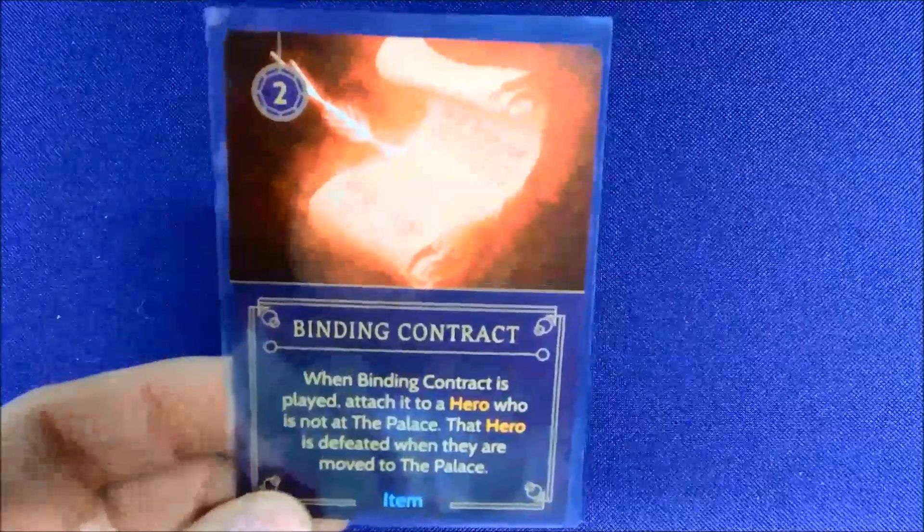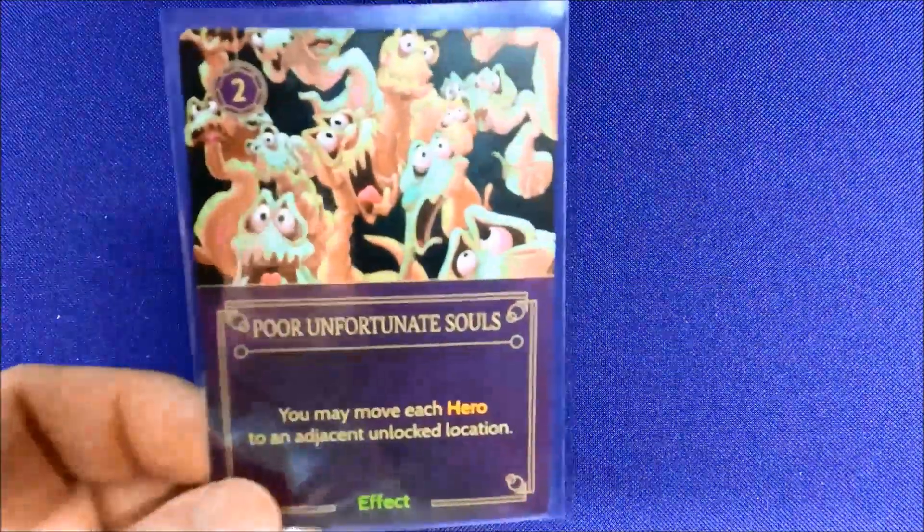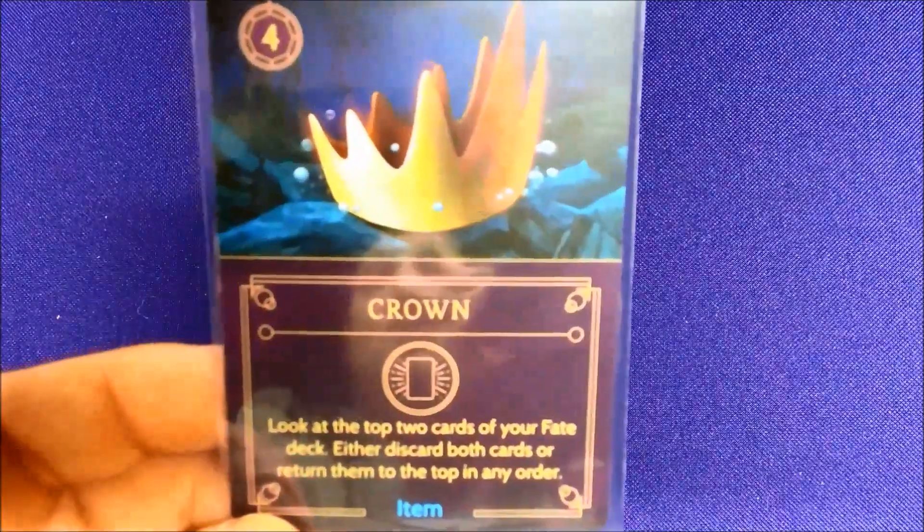What's also pretty neat about this game is that across all six different characters, not a single card name has been repeated. It would have been easy to have multiple characters share generic card names like a scrying card or something, but they gave different names to all the characters. She has Poor Unfortunate Souls and a Crown — I mean, some of these might eventually repeat across expansions, but for this base game it's a great detail.